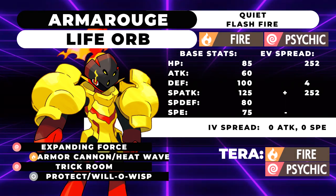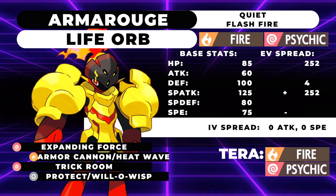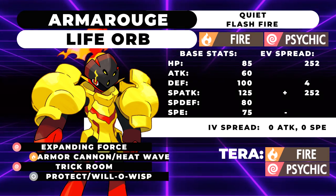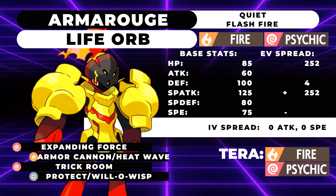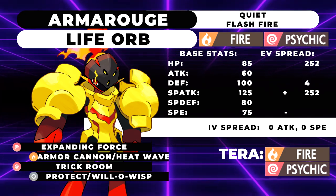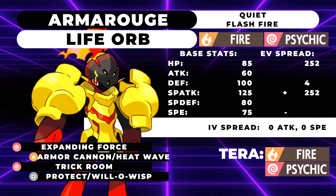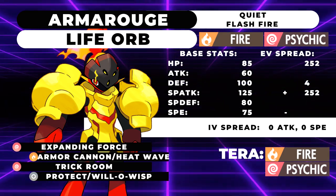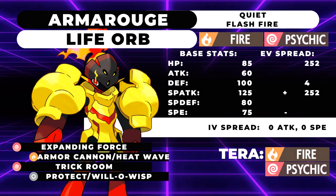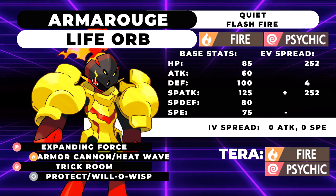Normally I would say for this sort of Pokemon you'd want to run Safety Goggles to stay safe against something like Amoongus putting it to sleep. However, you're running this thing usually next to Indeedee anyway, which is either going to Follow Me away that Spore or have Safety Goggles and Follow Me away the Spore, making it a useless move. Putting this thing next to Indeedee is very scary because turn 1 you can set up Psychic Terrain — making it so your opponent can't Fake Out either Pokemon — then guarantee Trick Room by going Follow Me into Trick Room with Armor Rouge.